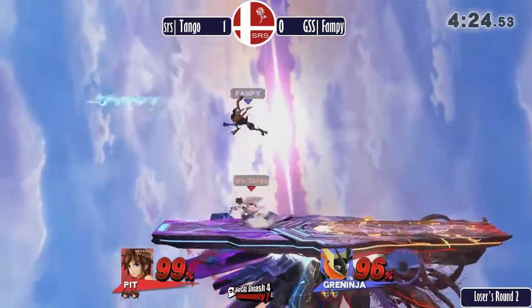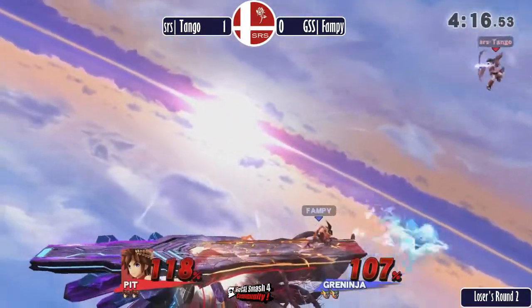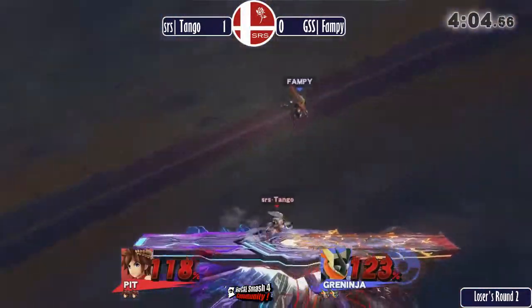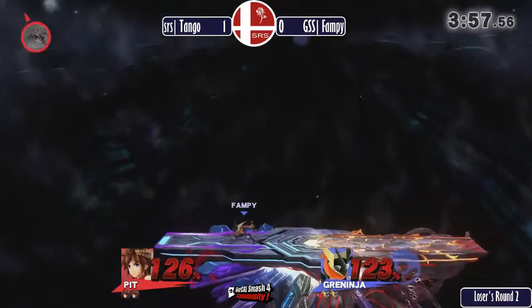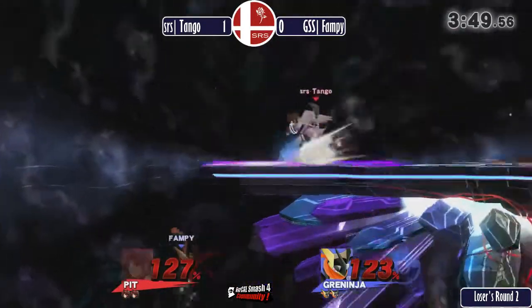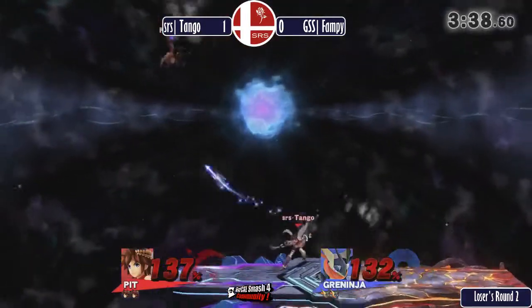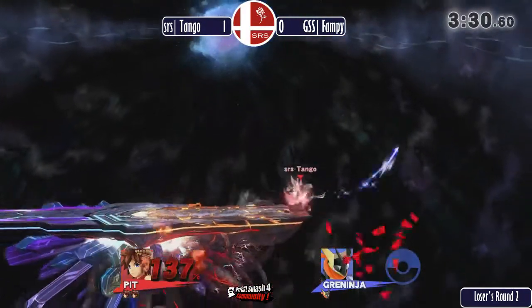Fampy is getting a lot of work out of those shurikens, but he doesn't want to commit. He seems to fall back as soon as one hits. Both of these characters are one good forward smash away from taking the stock. Tango definitely can close this out with a forward throw from the edge — it is a kill throw for Pit, one of Pit's best throws. Neither player able to find the kill, but Tango takes the first stock with an up smash.